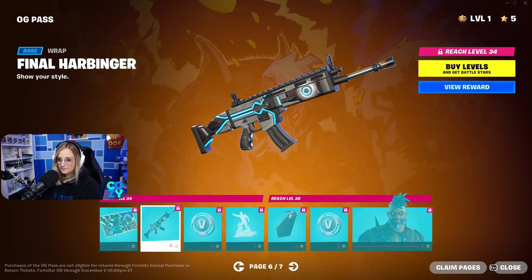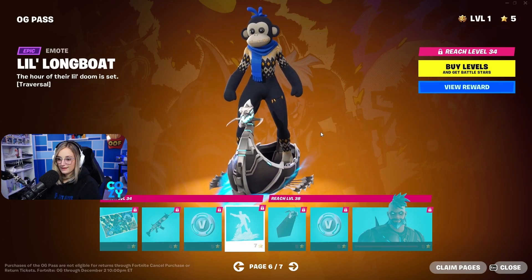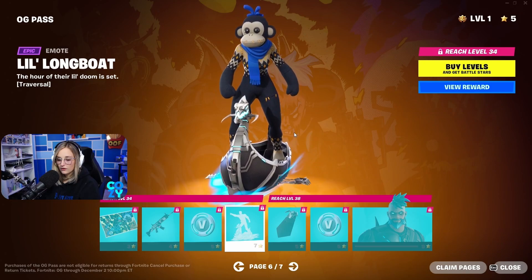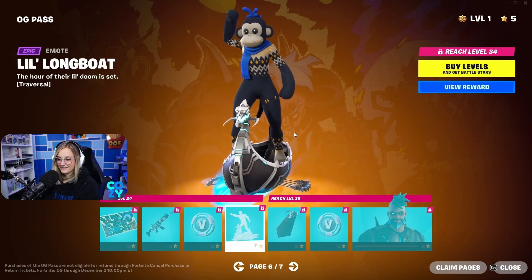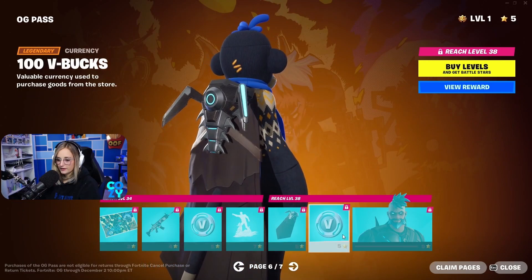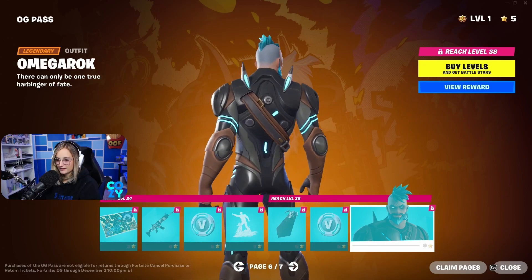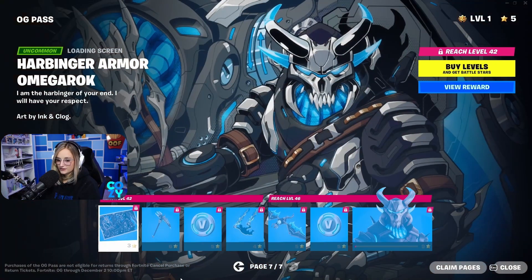Loading screen. Wrap. V-Bucks. That's sweet — it's a viking ship glider. More V-Bucks. Omega Rock — it's like the Ragnarok guy, but mixed with Omega. This is so cool. They're combining skins from different seasons. That's really fun.